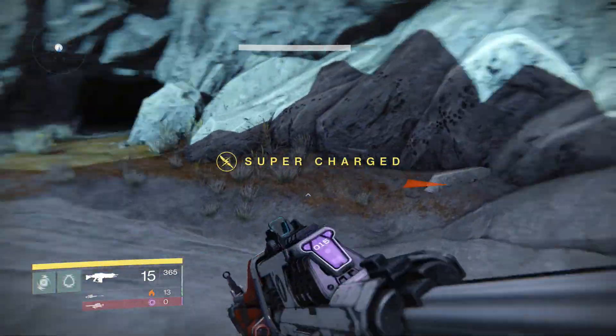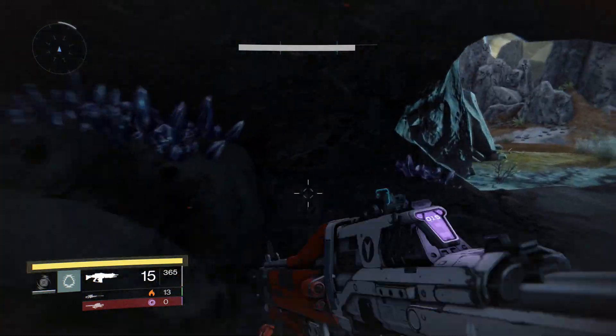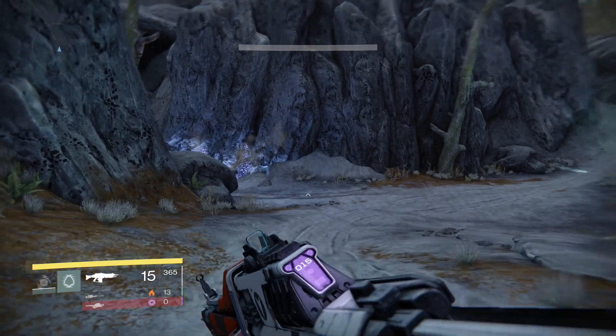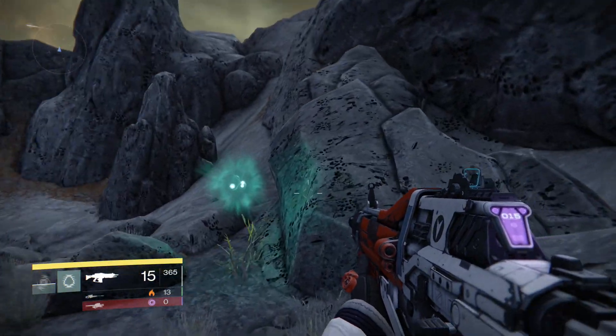Those are all the caves in this circular patrol area on Venus. The map is way larger than this — don't worry, that's just a tiny part of it. But these are all the chests in this area for glimmer, looting, and getting good items to decode with the Cryptarch.